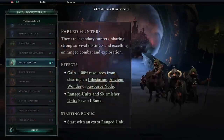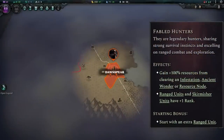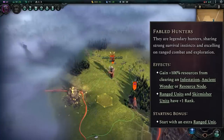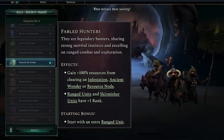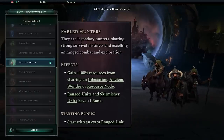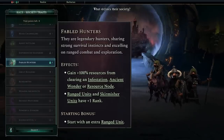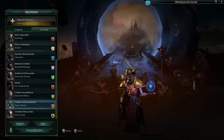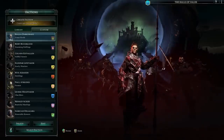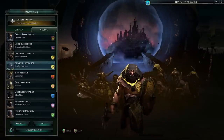The second trait we'll be taking is Fabled Hunters. The map in Age of Wonders 4 is covered in things for you to fight over and loot. Getting twice as much loot will front-load a bunch of resources in the early game that we can use to snowball out of control. We'll also start with another extra ranged unit, and all of our ranged and skirmisher units will start at a higher rank. When you're building your own faction, take your time to read each ability, or just pick the ones that sound cool to you and try them out. There aren't really wrong choices, just interesting combinations.